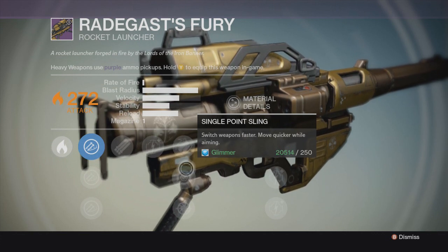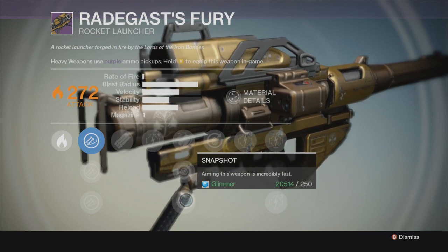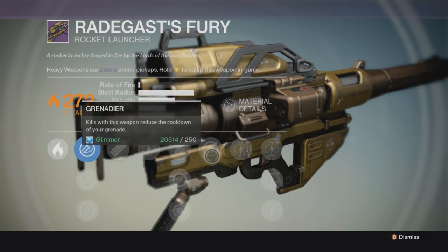Now Fitted Stock increases weapon stability — you really don't need that for a rocket launcher, to be honest. Switching moves faster with this weapon, which is something you would actually need for a heavy weapon. And aiming this weapon is incredibly fast.